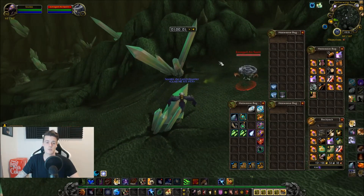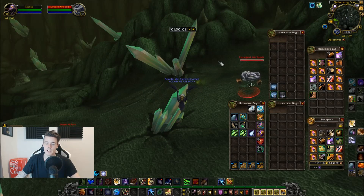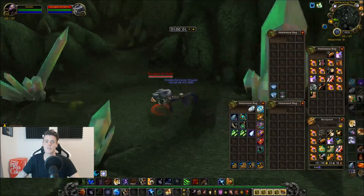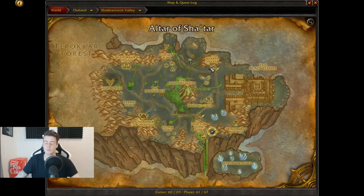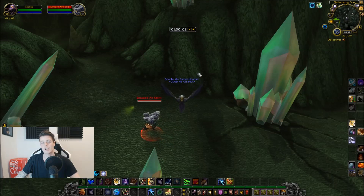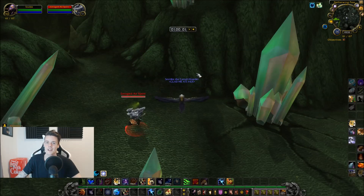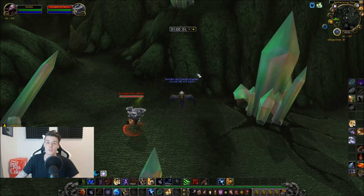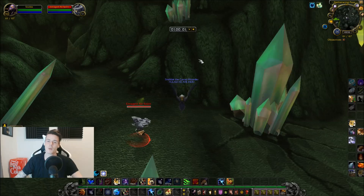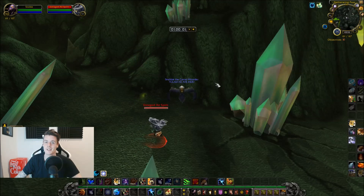You can always look into crafting them into something — like transmog items or Primal Might. That is basically it for this video. You farm Primal Air in Shadowmoon Valley, following this simple circular route. They sell for 250 to 500 gold each, so 5k to 10k an hour. If you like this video and want more like it, feel free to subscribe and I'll be back tomorrow with another video. See you then, bye bye!